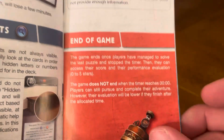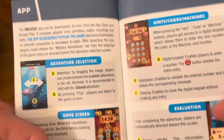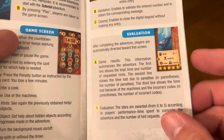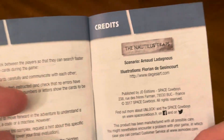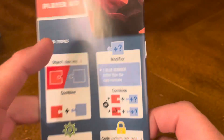The end of the game section explains that once you download the app, it covers the adventure section, the game screen, hints, codes, machines, and evaluation. There's also advice — be organized — and a still-stuck section, plus credits for the great people who brought you this version of Unlock. The back of the rulebook has the player aid.